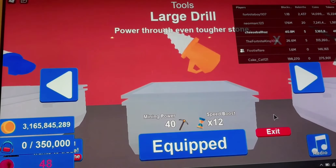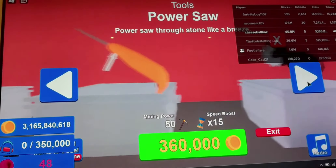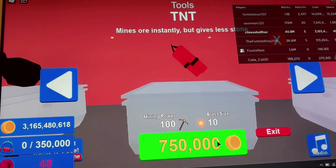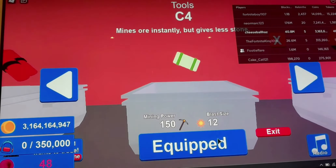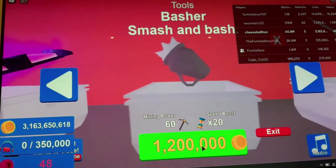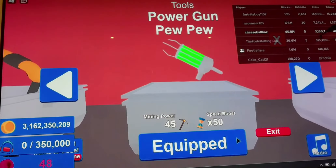The power drill is good but the large drill is even better. I like the thin drill — I think it looks quite cool. Honorable mentions: the TNT, but it gives fewer stones as it says. The C4 is basically a better version of the TNT.